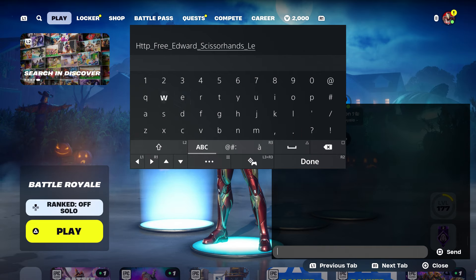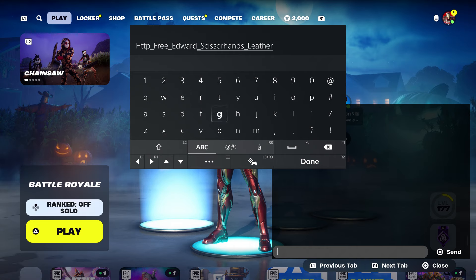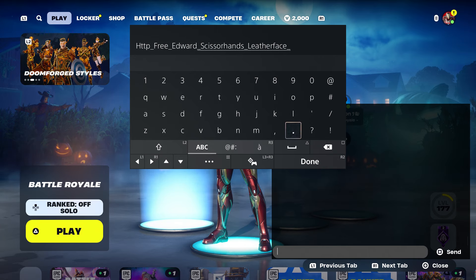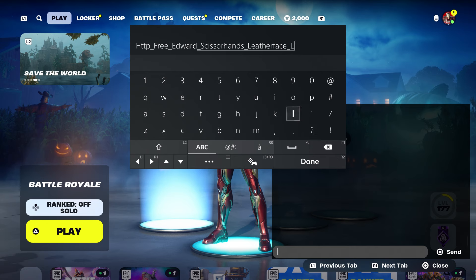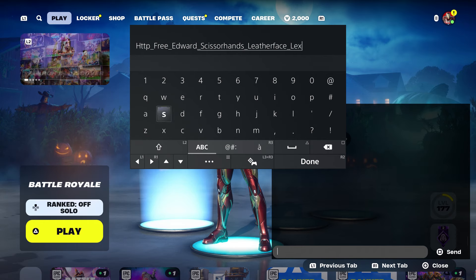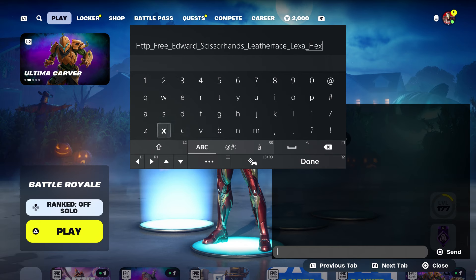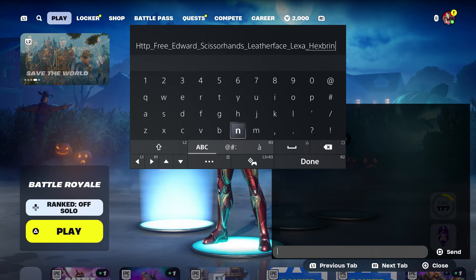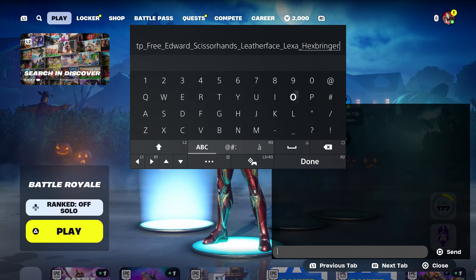Put the underscore and now we're going to put 'Leatherface' — that's the second skin so we can get that skin too. Make sure you type that in, put the underscore. Just the way I'm showing you guys, just like that. And now we're going to type in this next skin. You don't have to type in her whole entire name — but if you want to, you could. It's H-E-X-B-R-I-N.